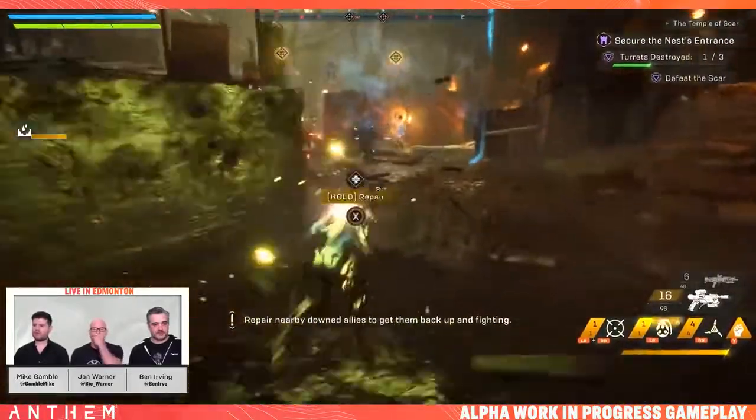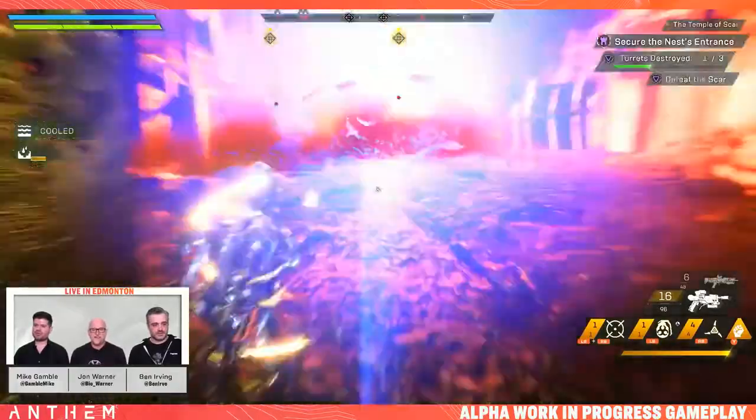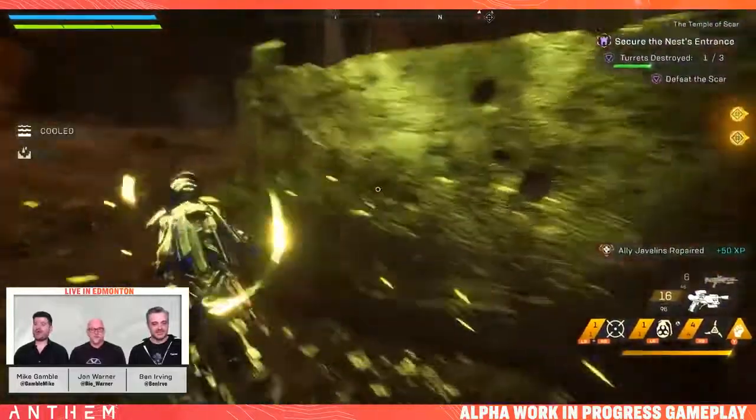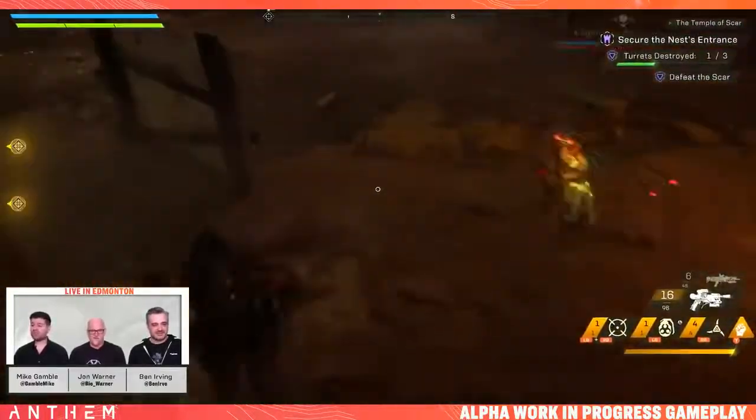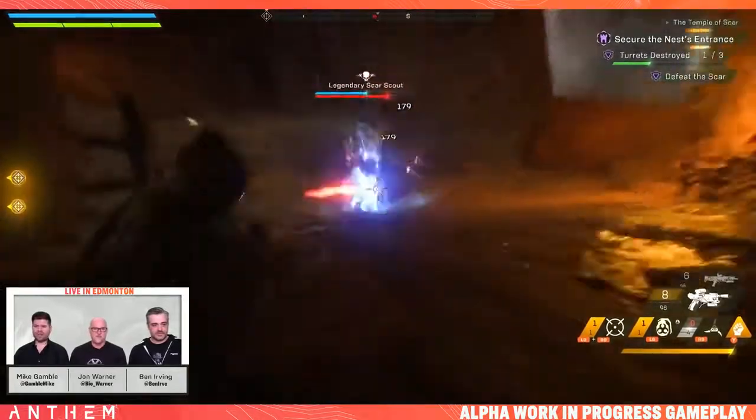Someone's behind us — I just went down. I got him. I'm going to just clean this up real quick. Get that damn sniper. I got him with a casual ultimate. I forgot to mention — this stronghold is on normal difficulty. And we are level 20.